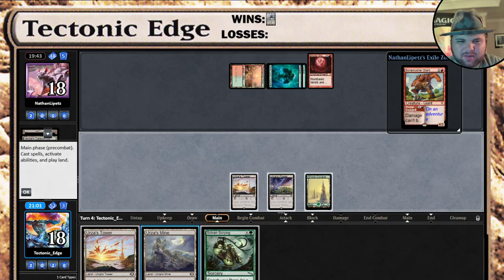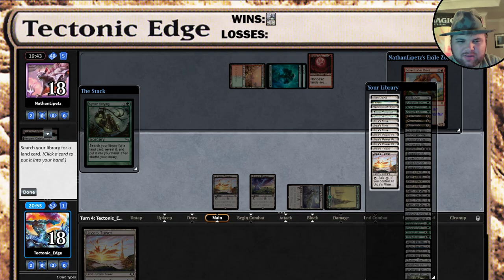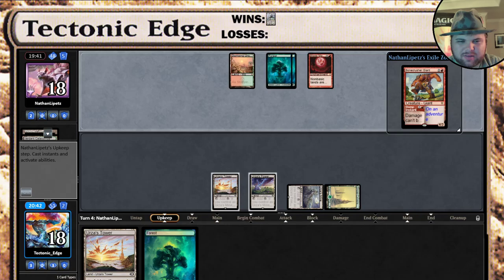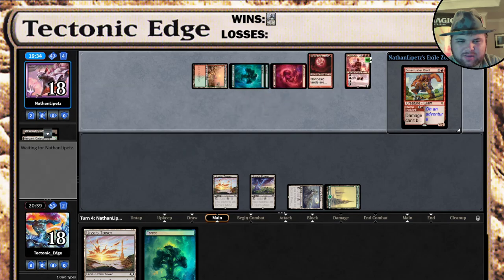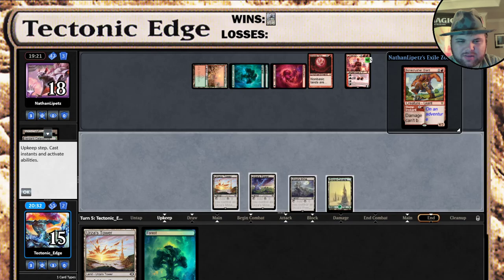Little Karn — nope. Sylvan's crying. I should have brought in the Nature's Claims, I was not thinking on that one. Grab the only land that matters — Forest. And hope we draw the Thrag Tusk. I was hoping turn three Tron would be faster, but no luck. Chandra or Torture Defiance — yep, that's going to be rough. Lightning Bolt. We're going to have five mana next turn, so hopefully we get a Thrag Tusk.